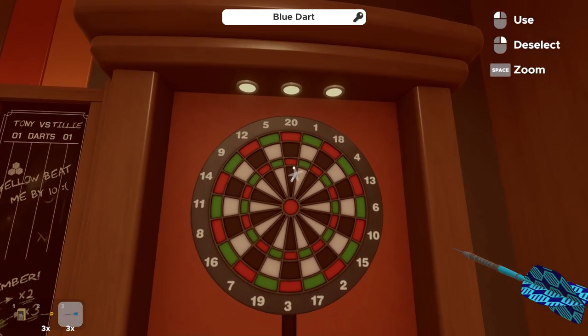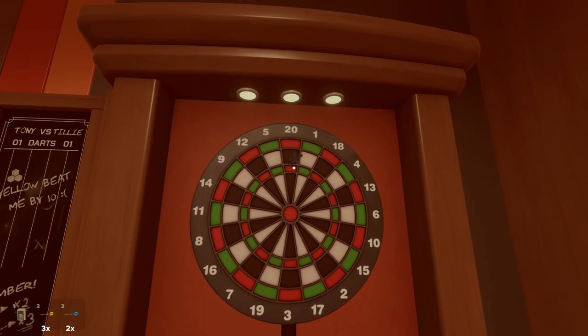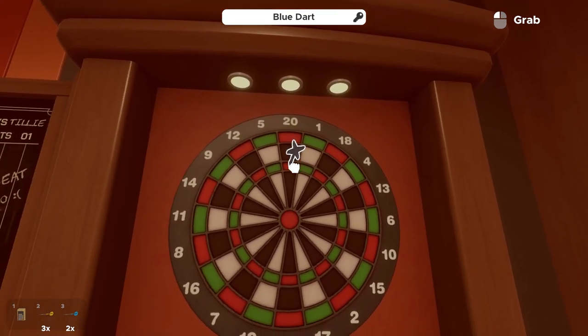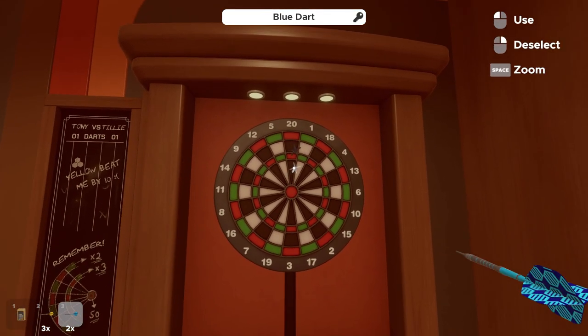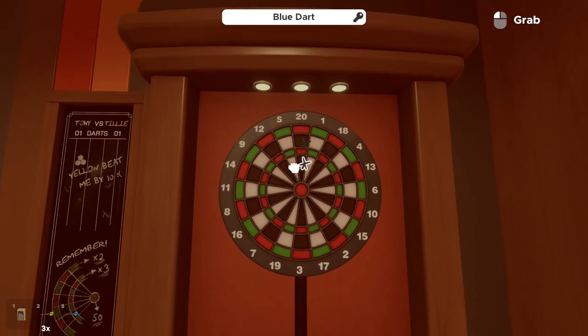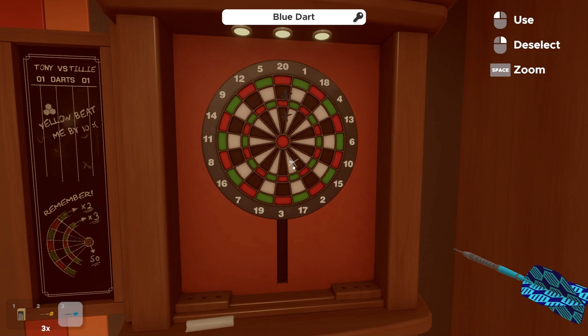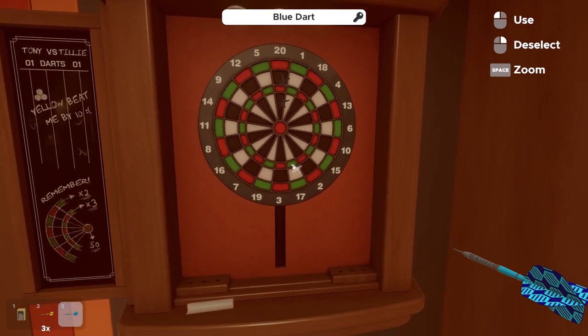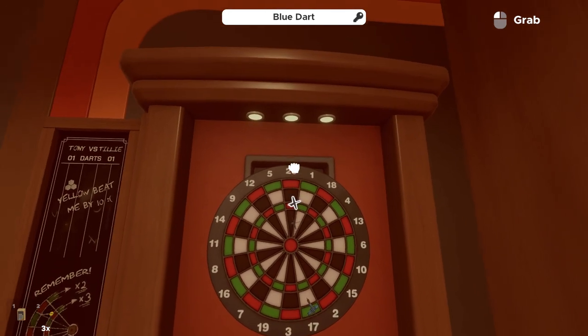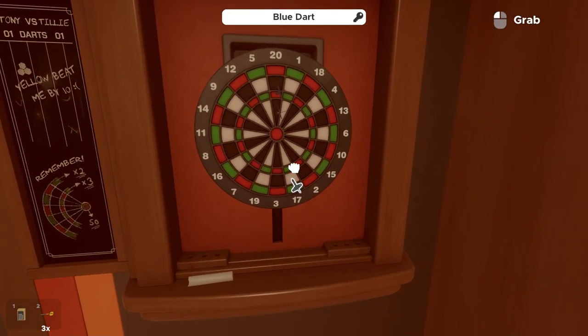I put mine in the inner ring of 20 — so three times 20 gives us 60. Then I did another 20 to give us 80. And then the last one in 17. It can be the inside or the middle ring, but we're going to get our 97. You can see the dartboard lowers a little bit to let us know that blue is right.